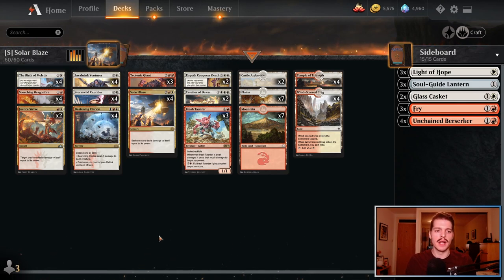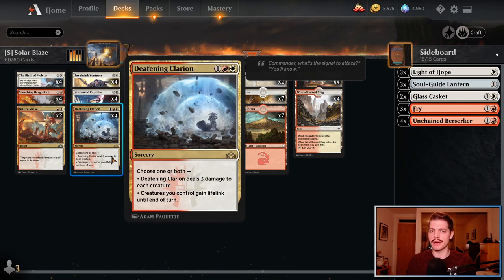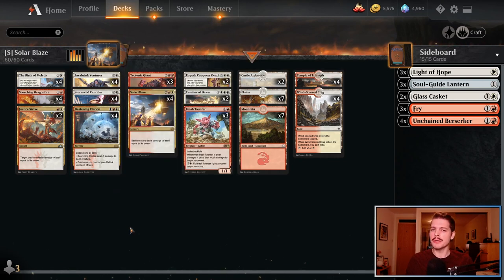This time we are kicking things off with a deck built around quite a few cards actually. The main conceit of this deck is casting Solar Blaze and Deafening Clarion to manage the board while also playing a bunch of creatures ourselves, none of which die to either of these cards.